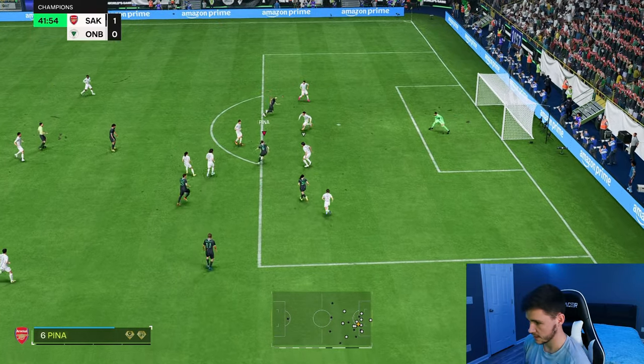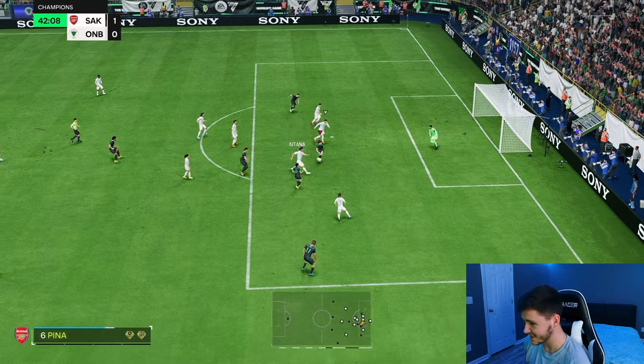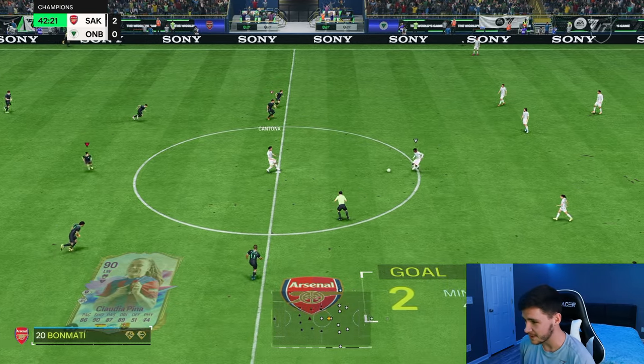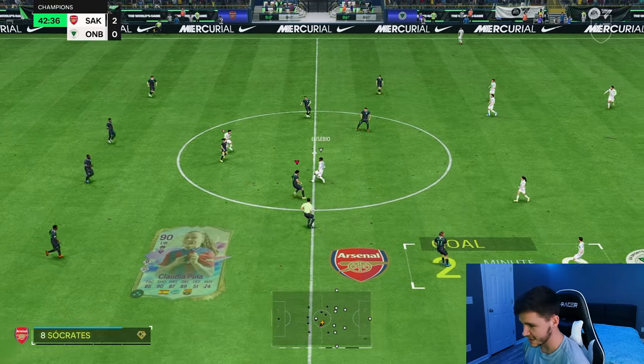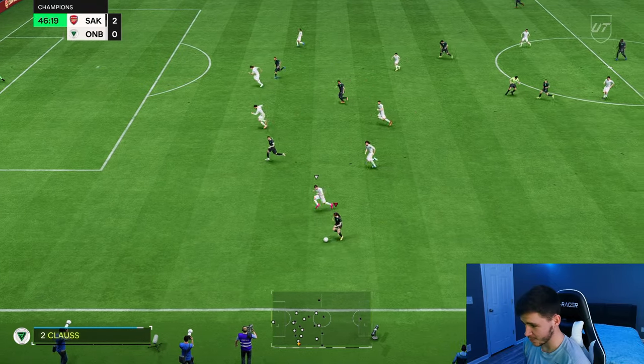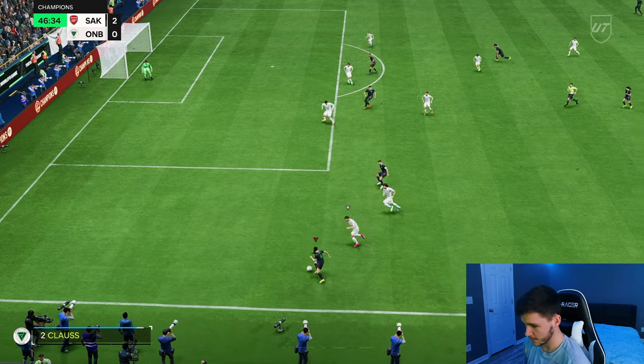Ball roll trivella — a bit central, but another great attempt. Pina almost playing like a striker. The turn was good, finesse shot — she's clinical. The finishing in and around the box is very, very clinical. She can get you a lot of assists and also a lot of goals as well. The technical play is all very effective.